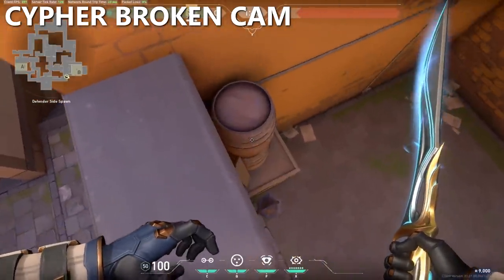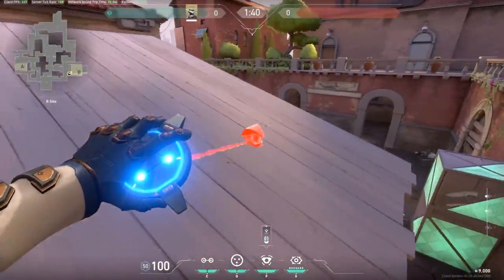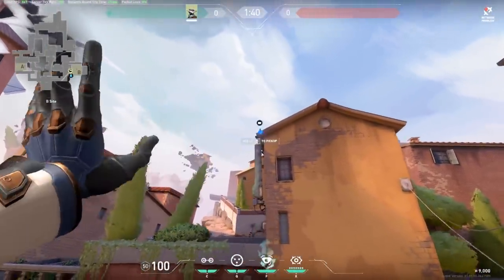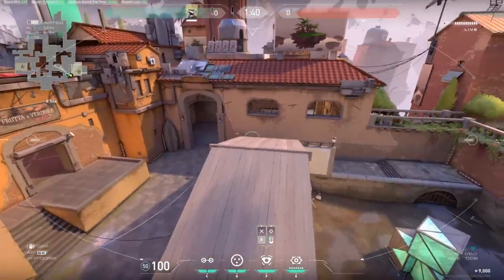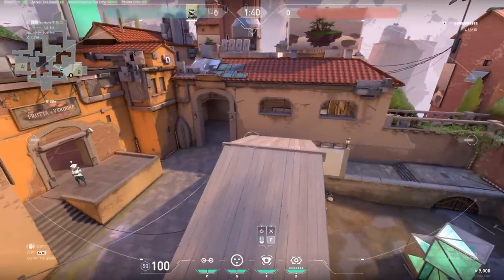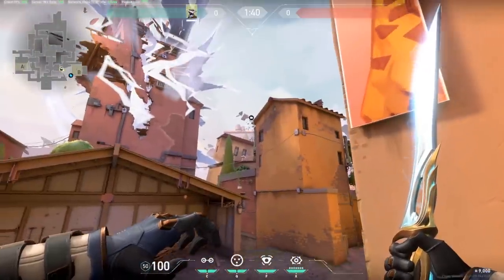If you're playing Cypher on Ascent, you can boost on top of these barrels either using the solo boost method or by having a friend boost you. You can then jump onto the roof of the shed, hold W and spam crouch to continue moving up the roof. Once you're high enough, you can place your camera on the corner of the roof of this building. It's a great camera spot — you can see the entrance into B Main as well as from Market, and most people don't know about it yet so they aren't looking out for it.